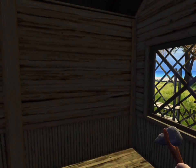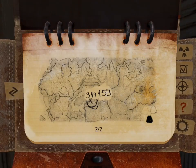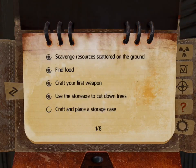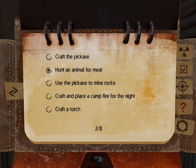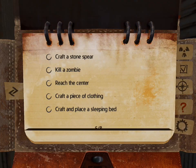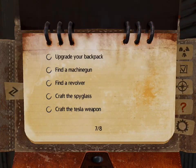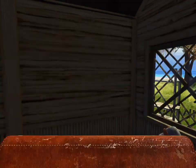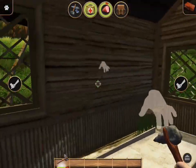Oh, what do we have here? Three, one, four, one, five, nine — is this some kind of clue? Craft and place a storage case — that's what I'm supposed to do. So these are all the things that I can do: kill a zombie, find a revolver. Wow. We have a long journey ahead of us — this looks like a lot of stuff to do.